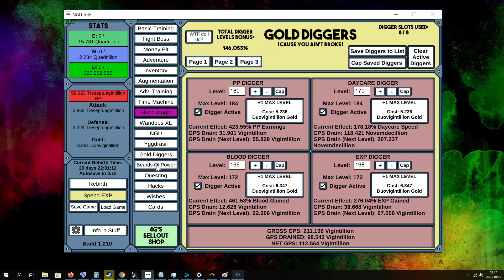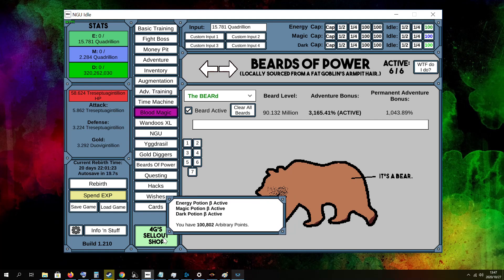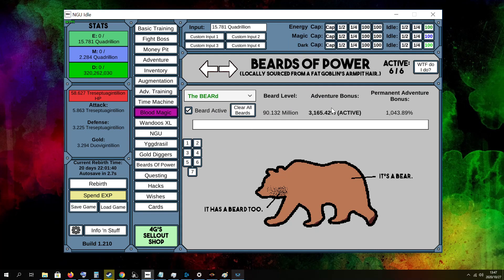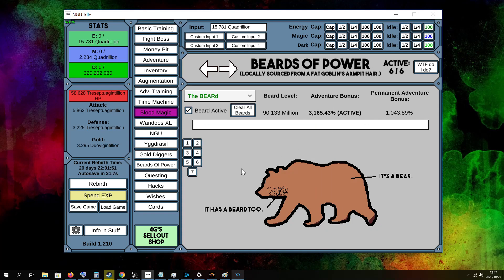Next we got the Beards of Power. I currently have six beards active and I'm still saving up my AP to get the last beard slot so I can have all beards activated at the same time. The only one I don't have active at the moment is the Wanderous one, which I don't really need right now. The most important beard is the adventure stats one, because I'm struggling to get to the next zone — the Rad Lands — and this helps quite a bit to boost my adventure stats.